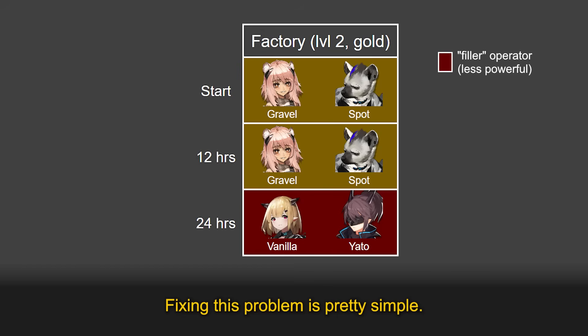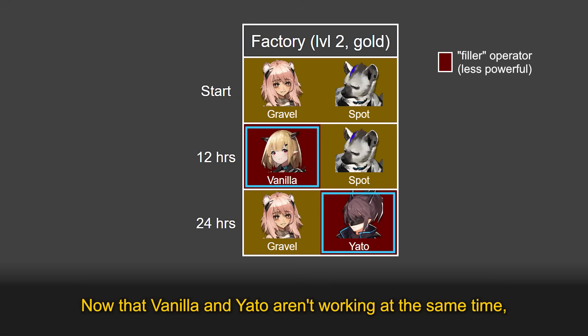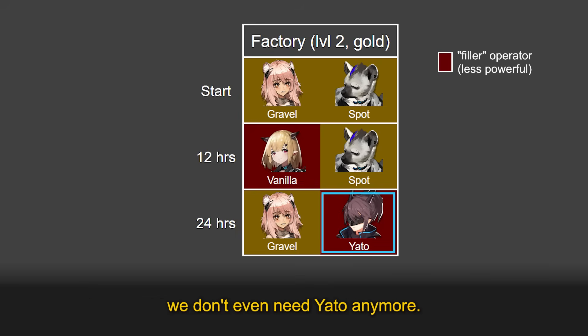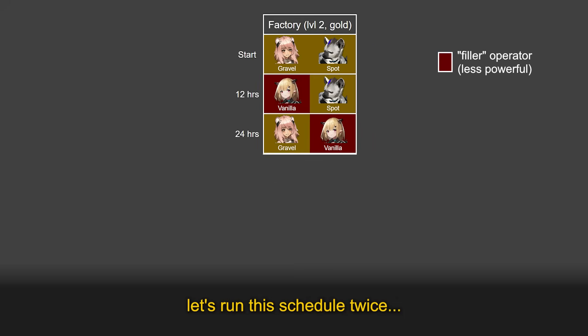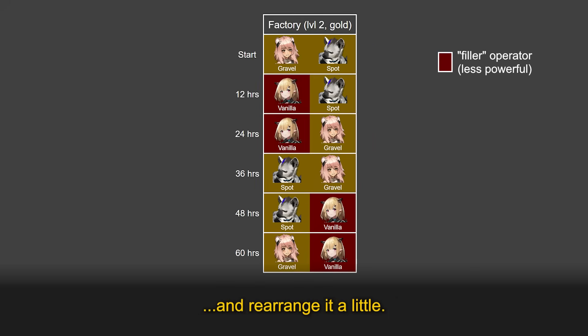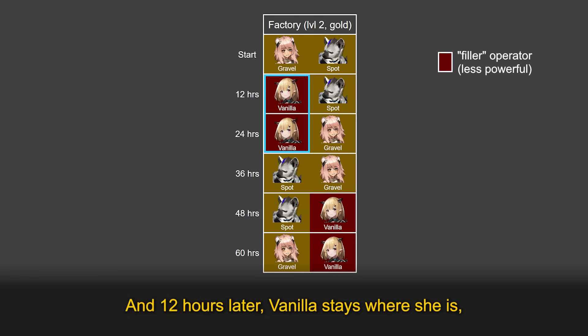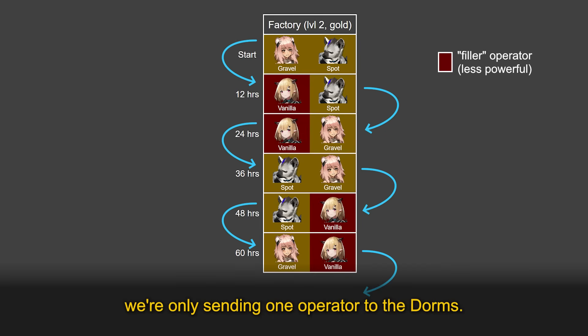Fixing this problem is pretty simple. Let's adjust our schedule so Vanilla swaps in a bit earlier. Now that Vanilla and Yaddo aren't working at the same time, we don't even need Yaddo anymore — we can just replace her with another Vanilla shift. The cool thing about this new schedule is that we never swap out two operators at the same time. If we run this schedule twice and rearrange it, notice how after the first 12 hours we replace Gravel with Vanilla but Spot stays. Then 12 hours later, Vanilla stays but we replace Spot with Gravel. So in each swap, we're only sending one operator to the dorms.